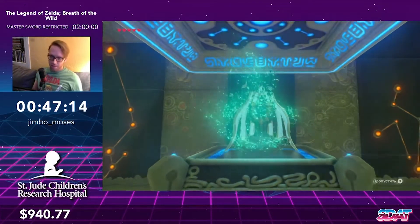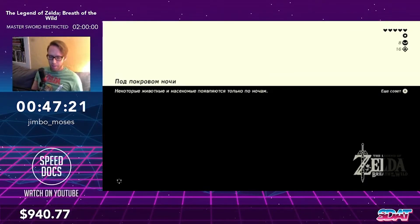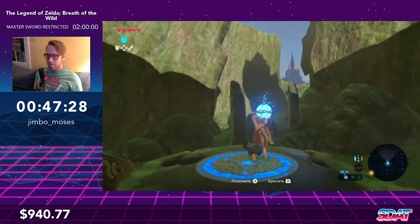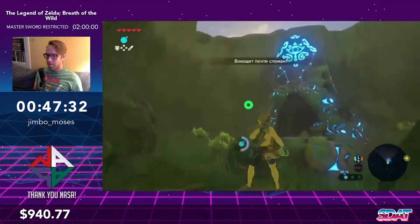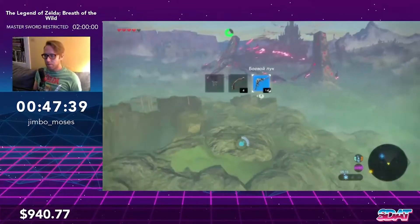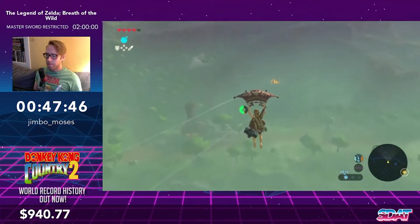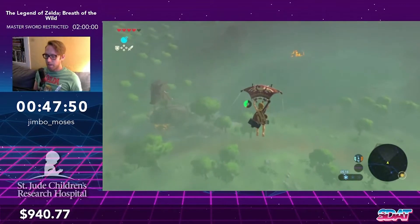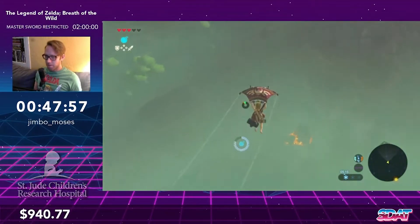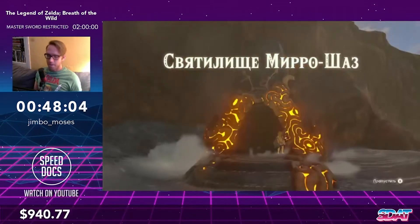Now we're heading to Miro Shaz — typically these two shrines are done at the end of the route for other runners, and then they go to the forest from here. But I'm going to enter the forest in a different way. You can see the effect of locked time of day — the world looks kind of hazy, which makes the polygons less noticeable and makes it much harder to get lag. Right there we got a missed super launch because there just wasn't any lag to get.